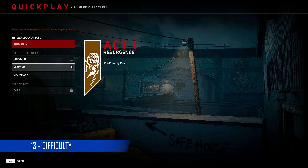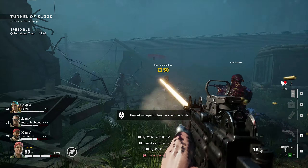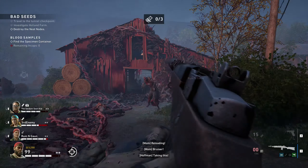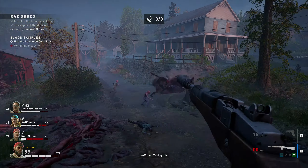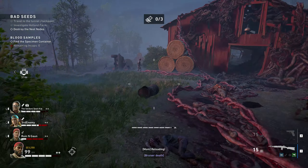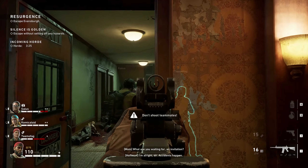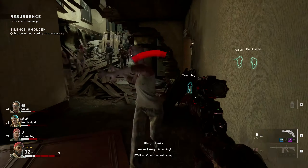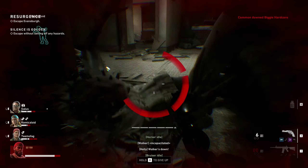There are currently three difficulty settings: Survivor, Veteran and Nightmare. Survivor difficulty is basically the easy mode — the only difficulty comes from getting overwhelmed by the number of ridden if your team deserts you. Veteran actually gives you a challenge; as well as dealing with the ridden you also have to avoid shooting your teammates because friendly fire is activated. Play this one with your friends because randoms online will more than likely quit when it starts getting tough. As for Nightmare — it's just ridiculous. Damage is increased from friendly fire, ridden are even tougher and more aggressive. I never even managed to make it through a single round because players kept deserting me.